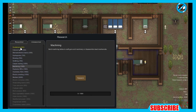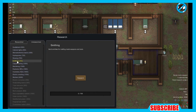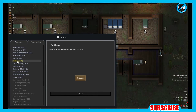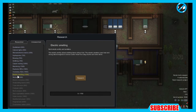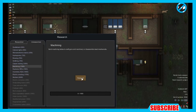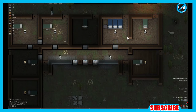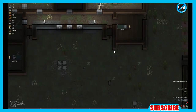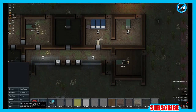So we're continuing on with the series. Right now I was trying to decide what I wanted to research. We have smithing, which you can craft metal for weapons and tools. They have microelectronic basics. Devil strand, which is a type of material for clothing. Electric smelting, where you can smith items without fuel. I think I'm going to do machining, though, because you can craft guns and you can disassemble mechanoids. Mechanoids are like these alien robots that come in — they're actually very tough when they attack.